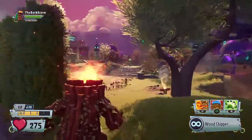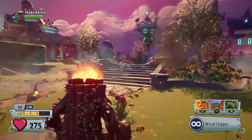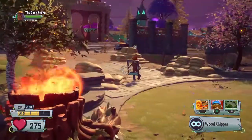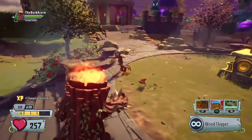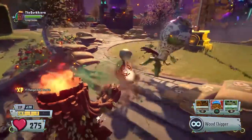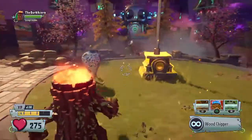Up close it does six damage. Now the flame — the flame would be good when you're playing the flag and there's lots of zombies at your flag.